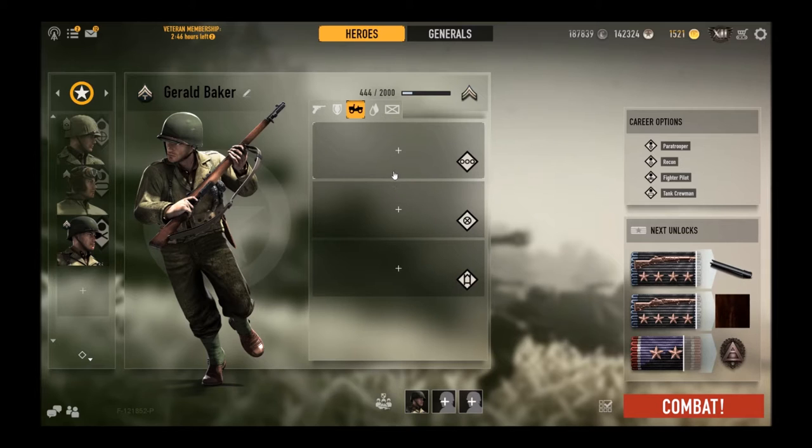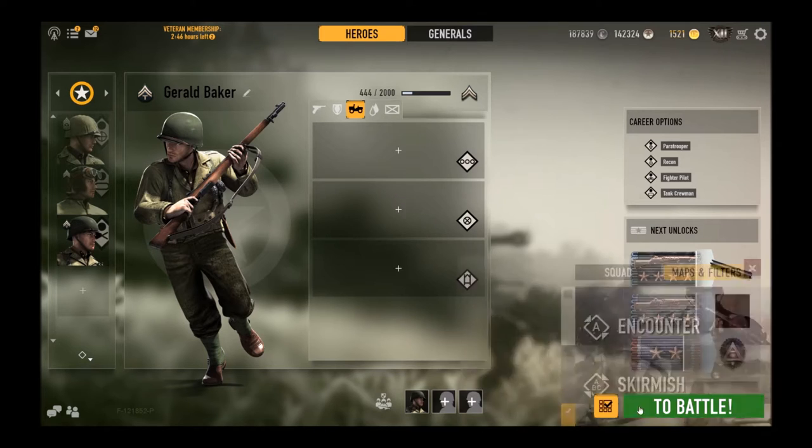At least that's my understanding — I've never played General before. War is an elite form of combat. There are four forms: Encounter, Skirmish, and Assault. Encounter is Infantry versus Infantry — pretty simple, small maps. Skirmish, you've got some vehicles but no fighter pilots, no paratroopers — you do have tankers though. Then Assault, you can have anything. And War, you also have anything — it's just that in War you're fighting for something, whereas Assault is a randomly generated battle.